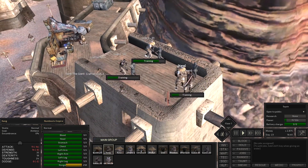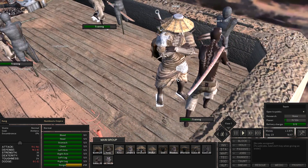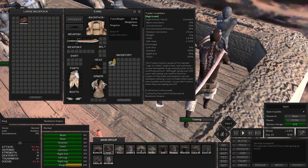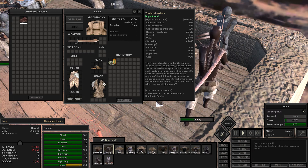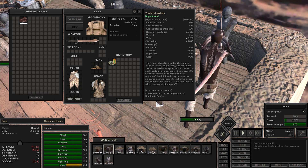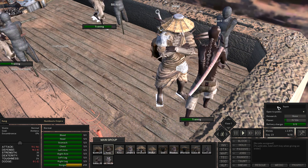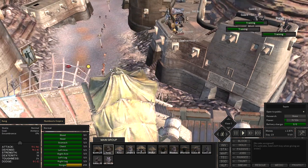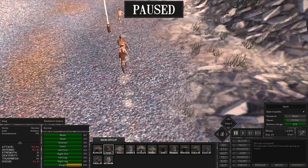They don't have good armor, so we need better armor. Let's see what Kang has. Yeah, this trader's letter is not that good, so we need to find something else. The problem is that we don't have any money right now. We used it up buying all sorts of things, and also hiring more guys. What the heck — bunch of naked dudes here.